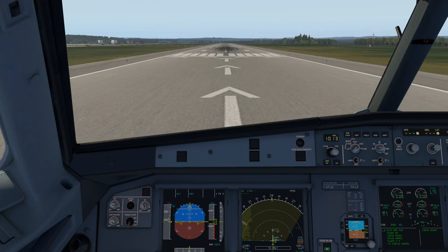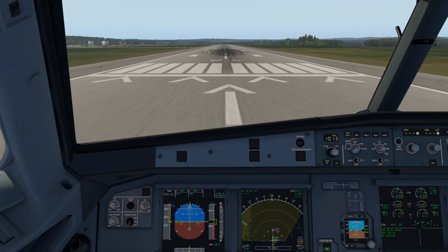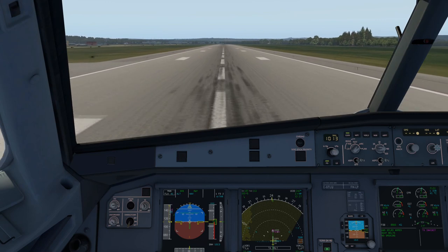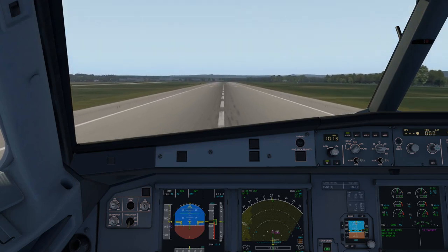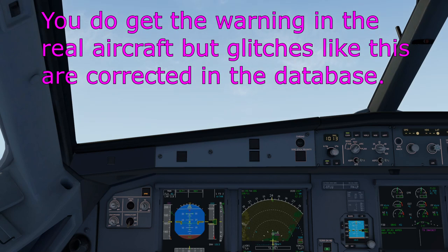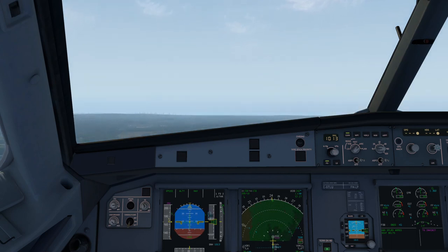Setting 50% N1, releasing the toe brakes. There's our MANFLEX 41, SRS Runway mode, all thrust levers armed. We have the BSS sound pack for some nice sound effects. Passing 80 knots, releasing the side stick to neutral. Looking out to the end to keep it straight — there's our rotate, three degrees per second. Positive climb, gear up. Already through a thousand feet so thrust levers back to climb gate, which gives us Speed mode, and now I'm leveling off at 1,600 feet.